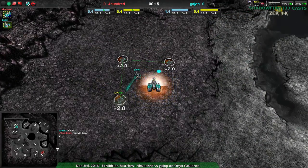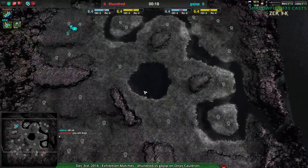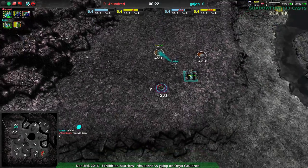Guy going for Amphib Factory while 400 also going for Amphib, because this is Onyx Cauldron, which has this giant lake in the middle and everyone likes to go Amphib in order to work with it, which makes sense.